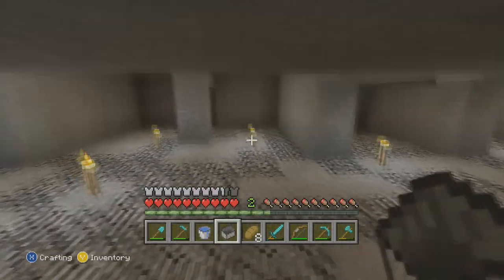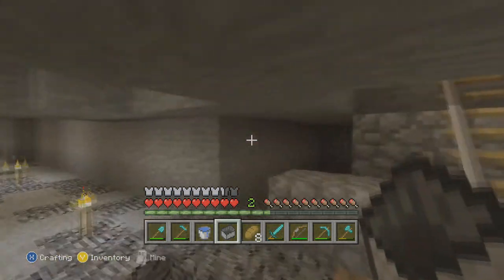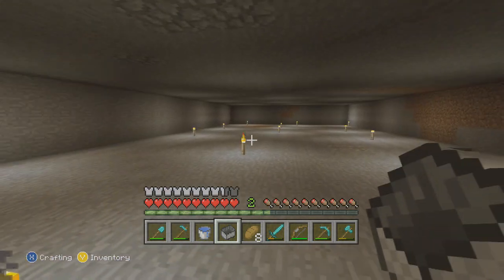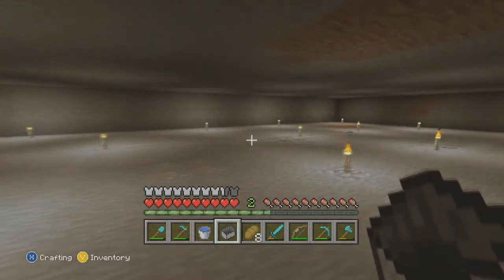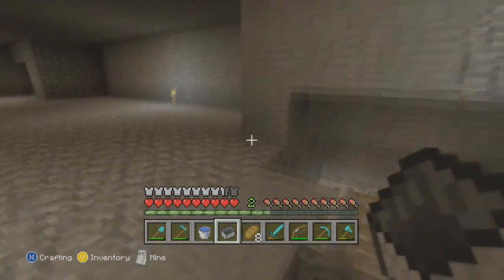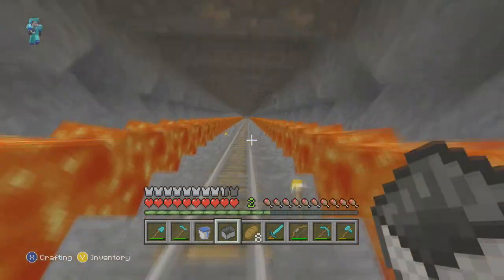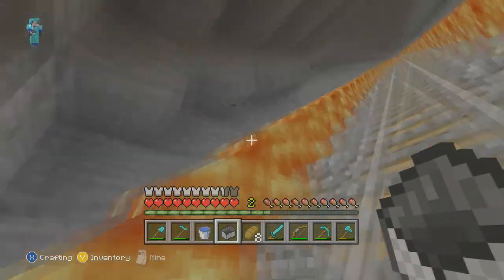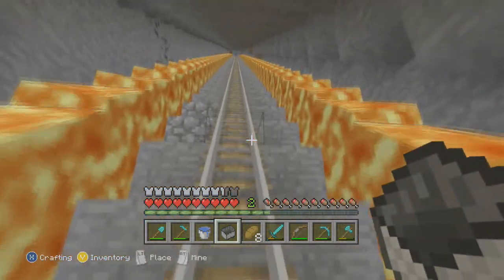This is where I usually find slimes or diamonds, or just find space to dig. When they introduced the fog update to the Xbox version, this whole place was fogged up and you couldn't see two feet in front of you. It was difficult to get around, and creepers and zombies would spawn here even though I had torches everywhere. I might fast-forward this part to get back to the surface.